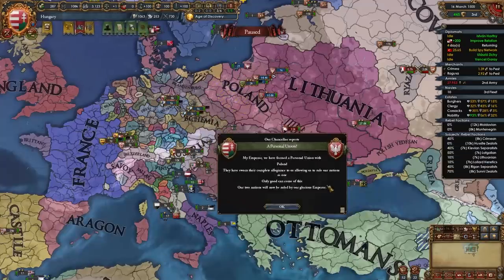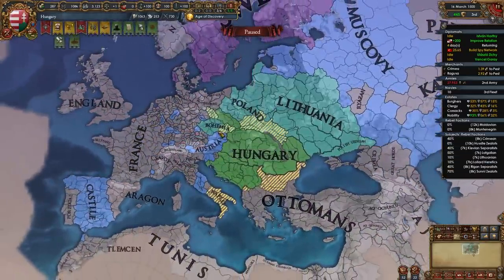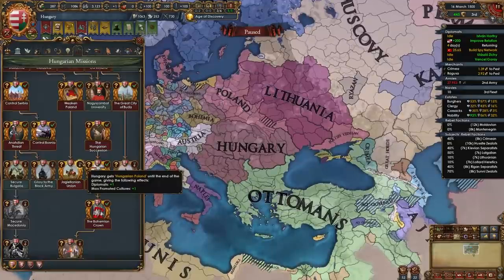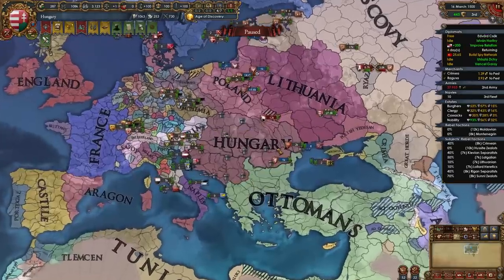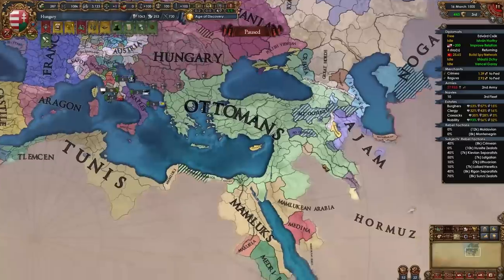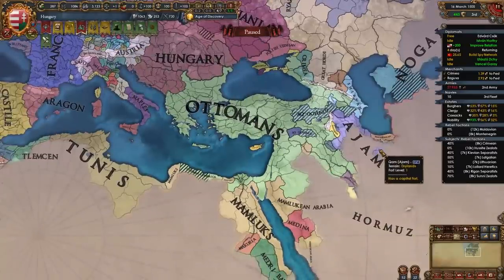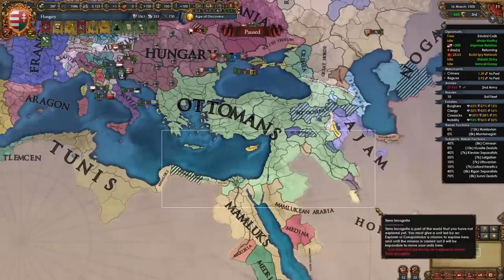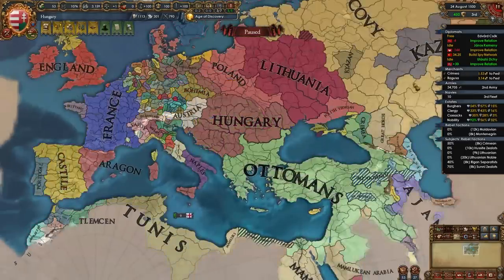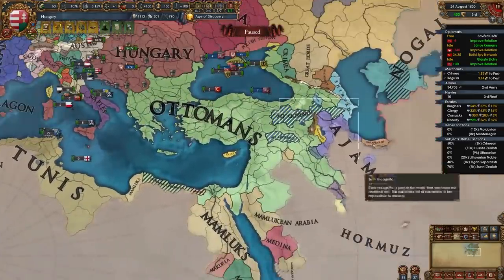Once you beat up the Ottomans enough, here's what I recommend taking in your first war: war reps first since they're very rich. Then get all provinces from Dobruja all the way to Salonica. You can also get the entirety of Albania if they own it, or some provinces over in Anatolia. That's your first war versus the Ottomans done. Now release the nation of Byzantium, and optionally release Bulgaria — we'll reconquer Byzantium's cores in Greece and Bulgaria's cores. After this initial war, feel free to dismantle a bunch of forts.